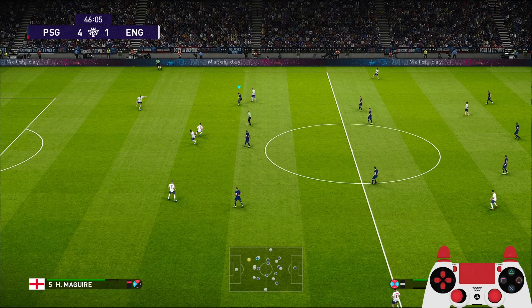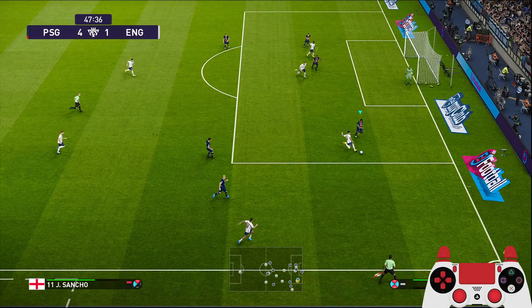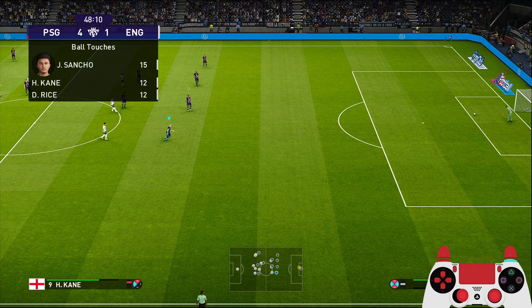England is playing with a red attacking style now, being very aggressive in this second half, trying to get the equalizer. Sancho gets through, gets a cross in — oh, hits the top of the crossbar. Good play by England, trying to get back into the match.